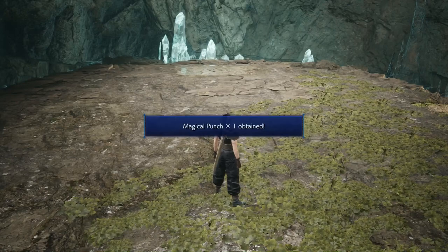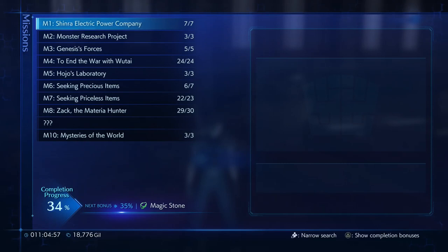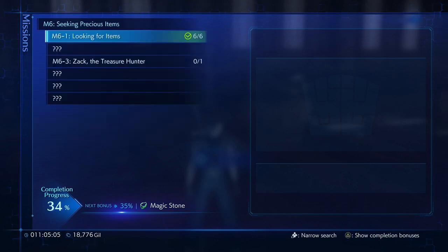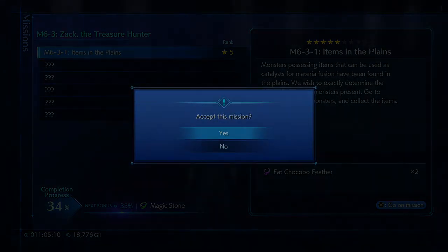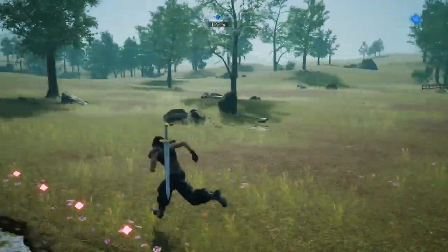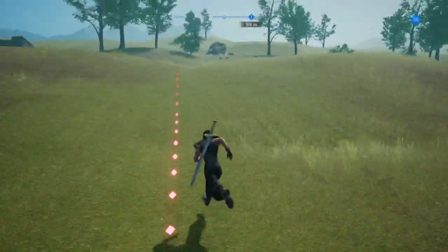Okay, I got lucky there, and we get Magical Punch out of that. So that's it for the Wutai things we can do right now. Zack the Treasure Hunter: Items in the Plains — monsters possessing items can be used as a catalyst for materia fusion. There's monsters, and they've got materia fusion items — that's all you gotta know.